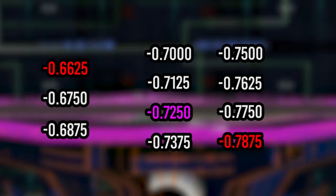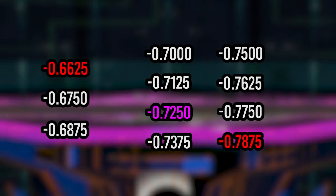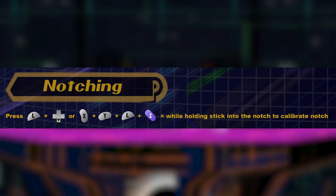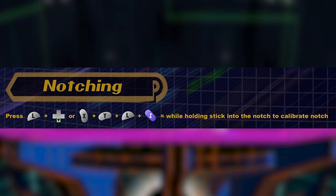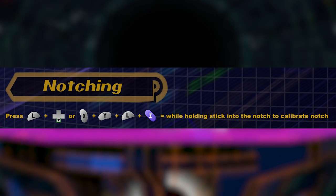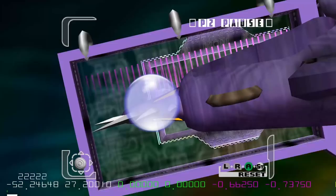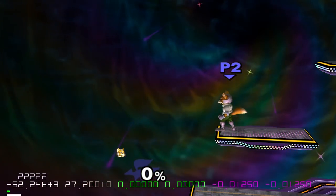Because Slippy and all offline tournament setups use UCF, this means that you're at somewhat of a disadvantage for paying money for your shield drop notches. On my Goom Wave, I actually intentionally miscalibrate my notches so that it's as easy as possible for me to shield drop. Long story short, unless your controller has values so skewed that you're stuck on a platform or spot dodging even on UCF, there's a good chance that you don't want to be spending money on shield drop notches in the current age.